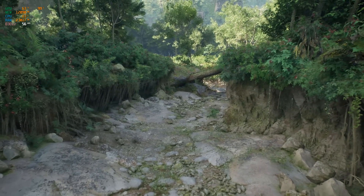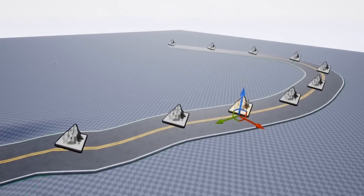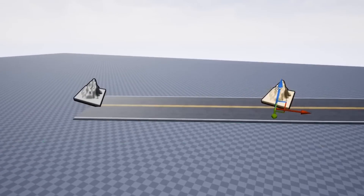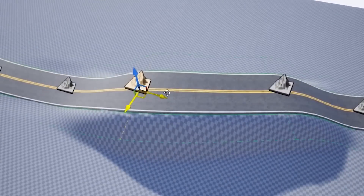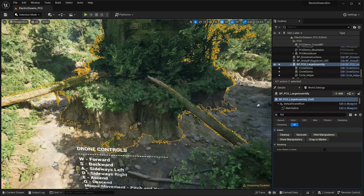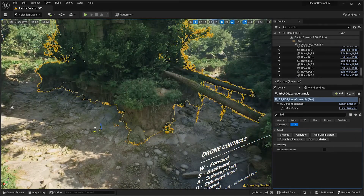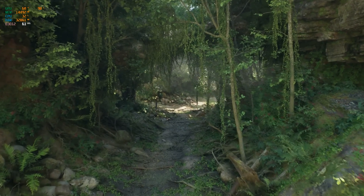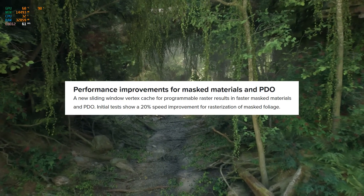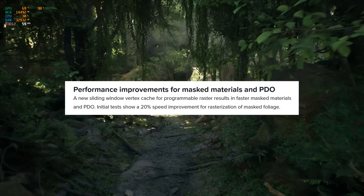Next up we have a new experimental feature for Nanite: a new Nanite spline mesh component. Splines are very useful for creating levels and environments where you need to manipulate a mesh around an area — things like road splines and landscape splines — and now we have experimental support for Nanite enabled on spline meshes. We also have big performance improvements for Nanite masked foliage — a huge 20% speed improvement for the rasterization of masked Nanite foliage.